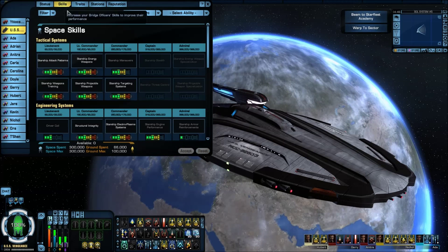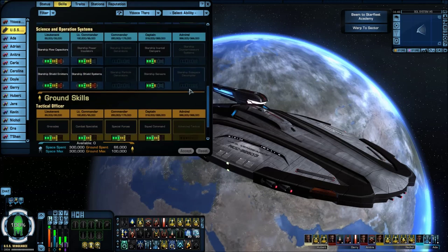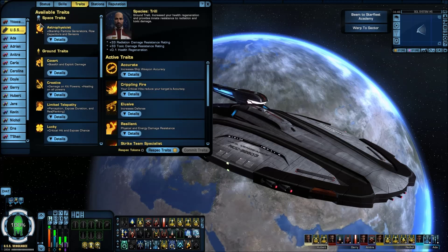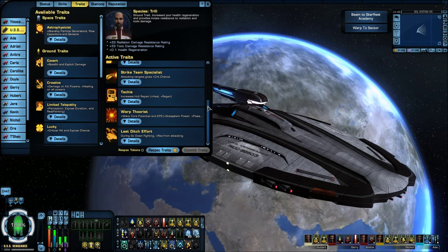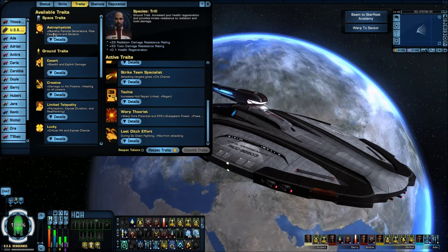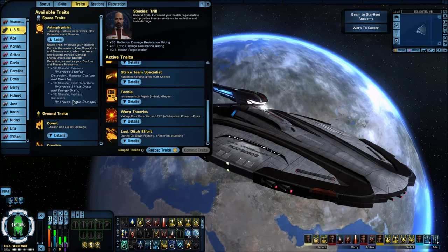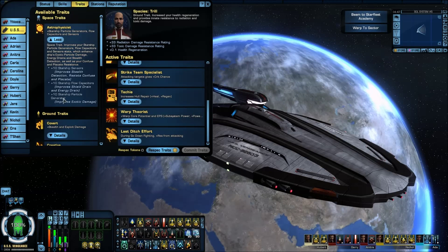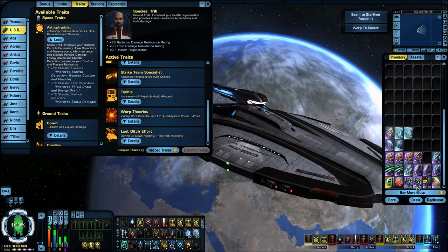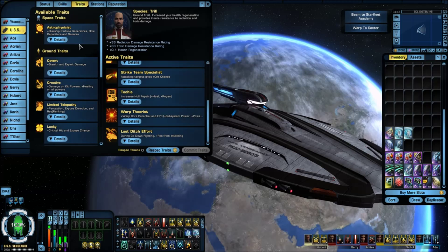Let's move on and go to my captain skills real quick. These are the same captain skills I've been running on all my builds — I haven't changed it and I honestly will probably never change this. For captain traits, there are probably no space traits left. I might end up doing a respec and pulling one of these out — this particle generator here, flow capacitor and sensors. I'm mainly looking at this plus particle generators: plus 10 to particle generator. When I'm running my Vesta, that's going to help out with the gravity wells. A couple of you guys that have been playing with me know that vessel — it's pretty nasty with the gravity wells and the ROM plasma. I also have graviton generators here too, so I might swap that out — I haven't really decided yet.